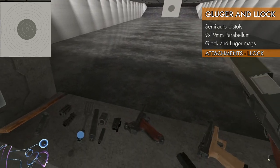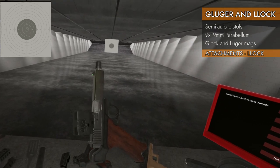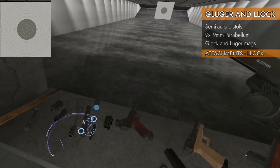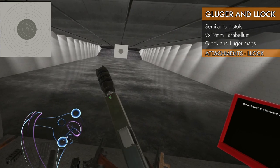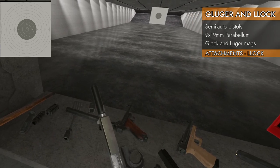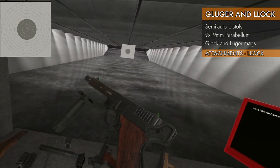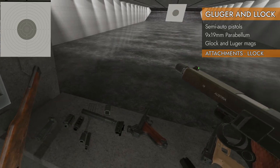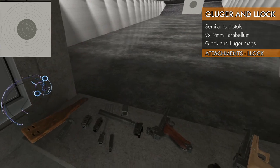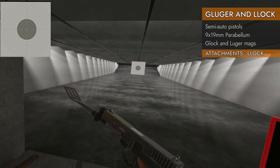Moving on to the Lock and its attachments: no top rail, and no bottom rail either — that's a bummer. Muzzle brake will go. Suppressor will go. Barrel extension, of course, and the rail adapter, so you can get rails on it that way. No foregrip directly. The Luger stock does fit and looks very nice. The battle spatula will also go, so you can still get melee out of this.